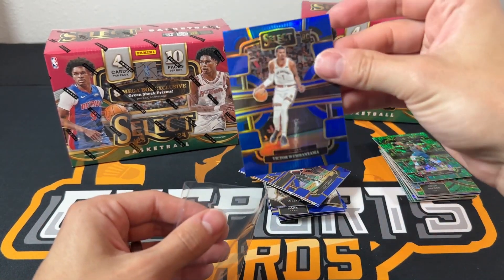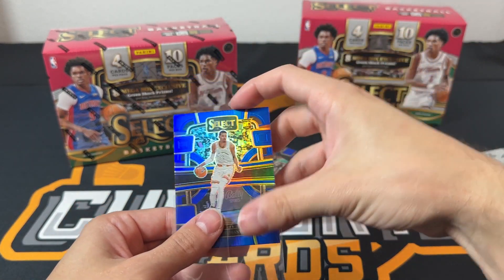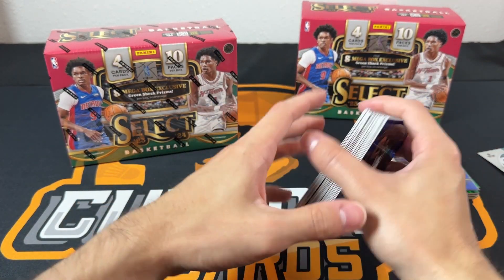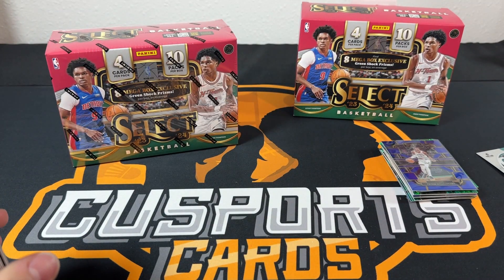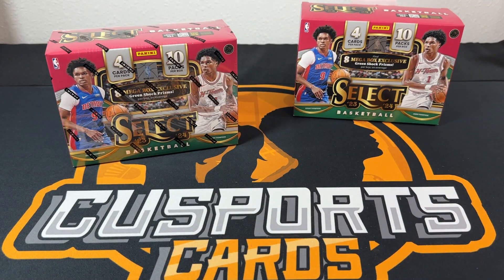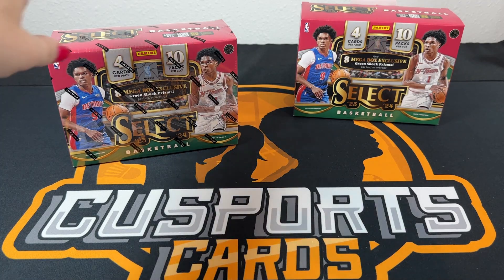That silver Wemby definitely helps save my box. You have a pretty good chance of beating me — let's hope so. All right, we'll get to Mrs. C's box now.